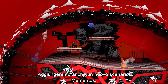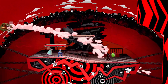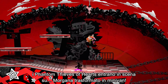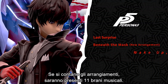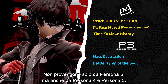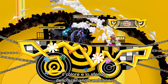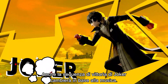We're also adding the new stage, Mementos. In this mysterious underground, many twists and turns will come your way during battle. Before long, the Phantom Thieves of Hearts will rush to the scene in the Morgana car. If you count the arrangements, 11 music tracks will be added — not only from Persona 5, but also from Persona 4 and Persona 3. When one of these tracks from Persona 3 or 4 plays at Mementos, the color of the stage and background will change. Set your preferred playback ratio in My Music. The victory screen changes in the same way when Joker wins.